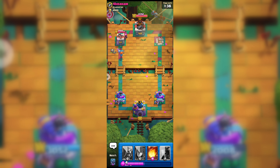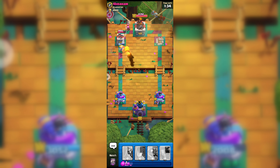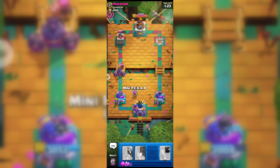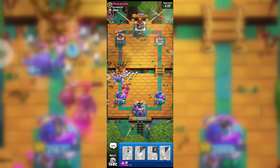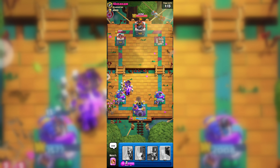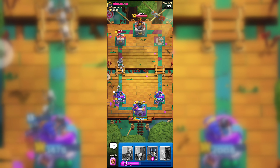Our guards are gone now and I don't think our Fireball will get his Firecracker. I think I played my Fireball in the wrong place. Here comes his Evolution Mega Knight, and I think our Mini PEKKA will take down his Mega Knight. His Mega Knight is gone now and our Mini PEKKA is going for his Goblins.